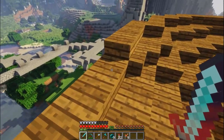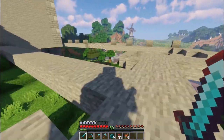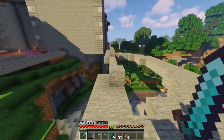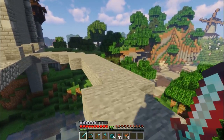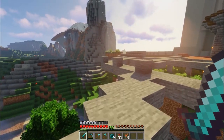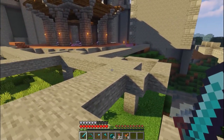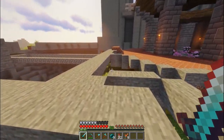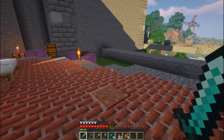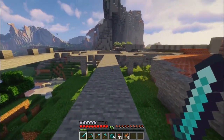As you guys probably know from the title and thumbnail, we're going to be working on the feast hall today. I don't have a fully formed plan yet, but I want to use a lot of end rods as a way to light up this area. A lot of people have been suggesting I make the feast hall look like the one from Harry Potter with all the floating candles. I think that's a great idea, so we're going to have those big floating end rod crystal things all the way up above.